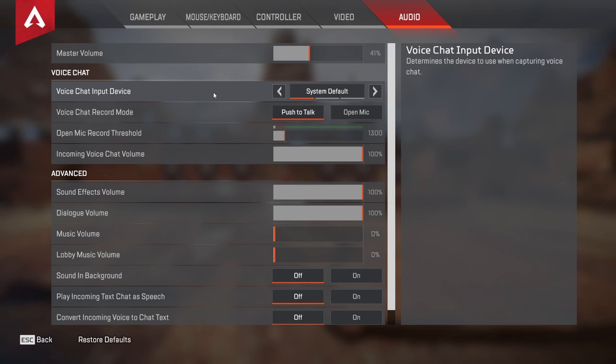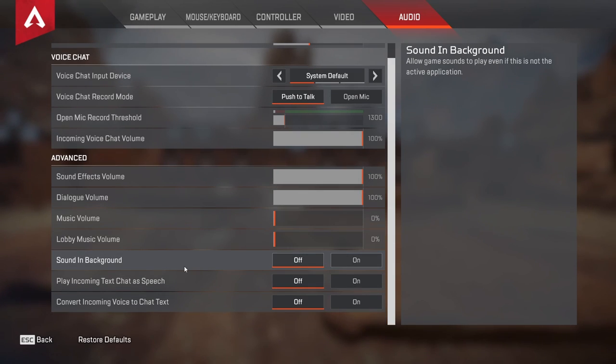Audio isn't exactly the best thing in Apex, so this doesn't matter a lot. Put your sound effects to 100 and dialogue to 100. Music is up to you — I prefer not to have it on. Sound in background — if you're browsing the internet with Apex open, I just set it to off; I don't want to hear it. The rest of the audio options don't really matter; it's up to you.